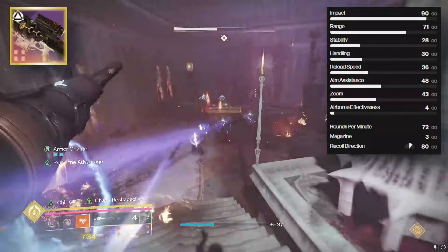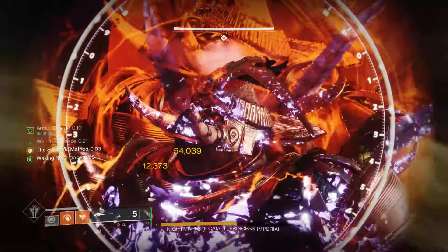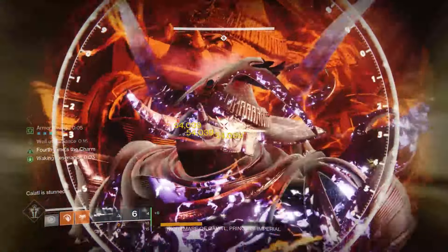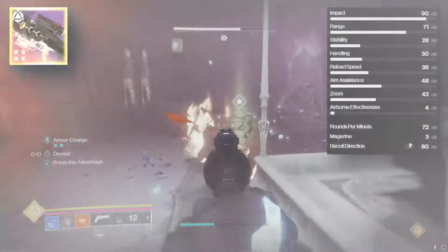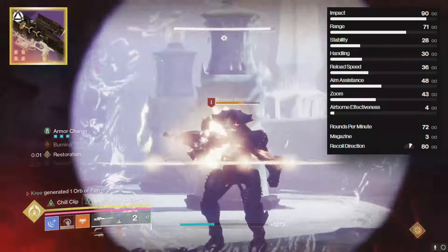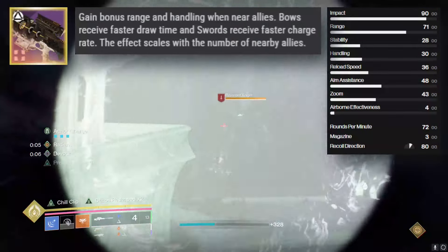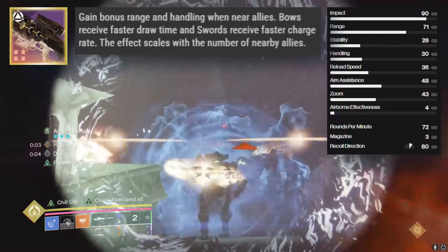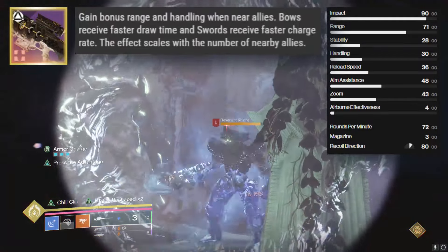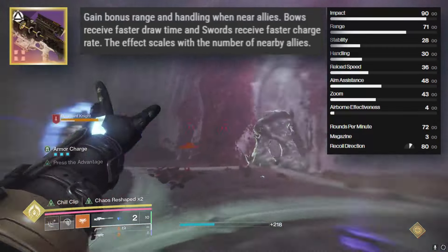If you've been lucky enough to get yourself the patterns for this weapon, congrats — this weapon's pretty darn good. Now pound for pound, the best Sniper Rifle in the kinetic slot is still the Supremacy, but there's a little bit of sweetness with this Sniper Rifle that we're here to talk about. The Collective Purpose origin trait for the Salvation's Edge Raid weapons is really good when you're in a fireteam — useless when solo — but bonus range and handling is always very nice.